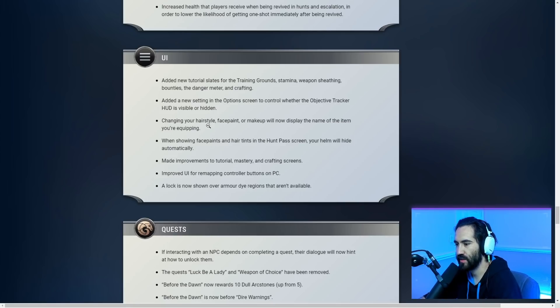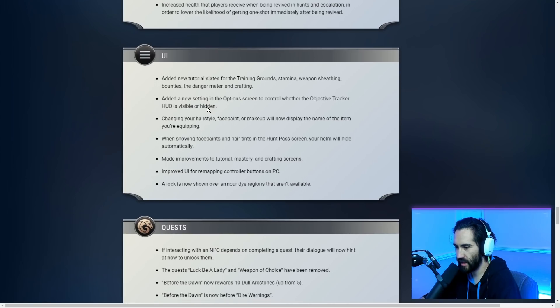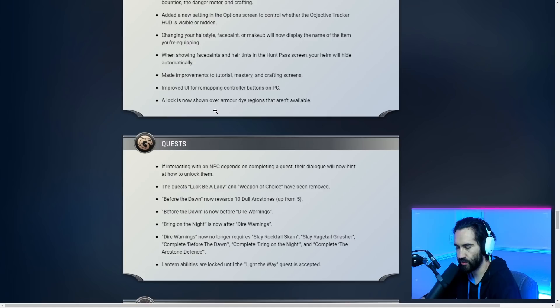Changing your hairstyle, face paint, or makeup will now display the name of the item you're equipping. When showing face paints in the hunt pass screen, your helm will hide automatically. Made improvements to the tutorial, mastery, and crafting streams. Improved UI for remapping controller buttons on PC. A lock is now shown over armored dye regions that aren't available.